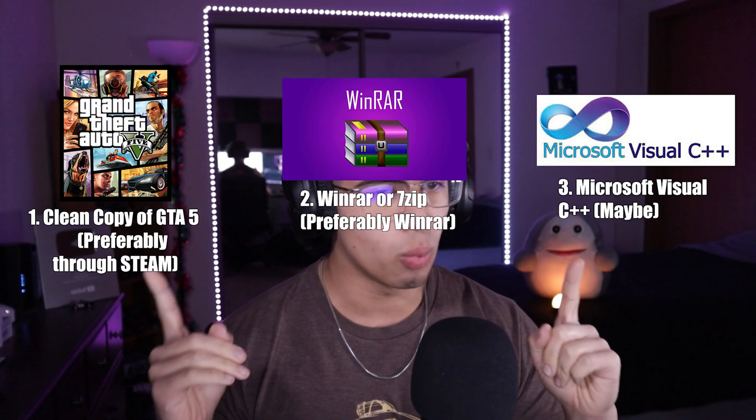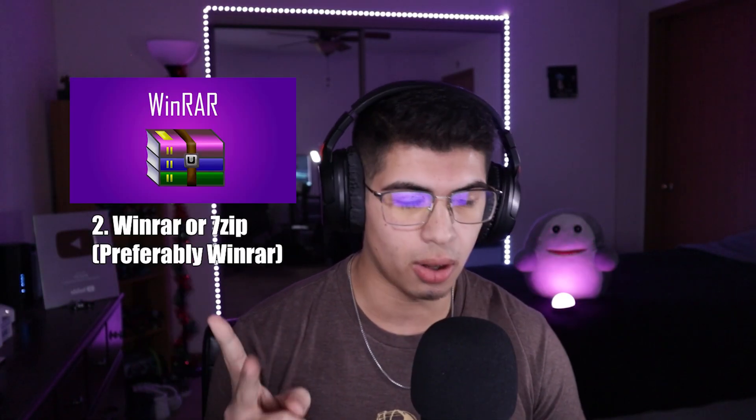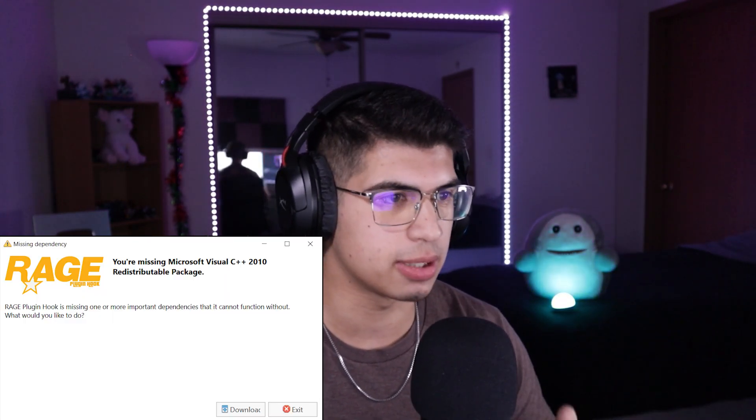Let me point out what you guys need right now. First thing you need is a clean copy of GTA V, either through Steam or Epic Games. This is primarily for Steam users only. If you're on Epic Games, figure out how to get to your GTA V directory — pretty much the same from there. Second, you're going to need 7-zip or WinRAR installed to open files. After that, you will need Microsoft C++ installed. It isn't always required, but if you boot up LSPDFR and have a problem with that file, just install it. Links are down below.